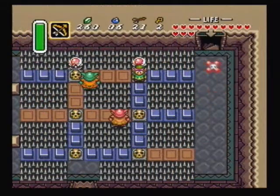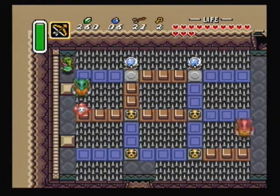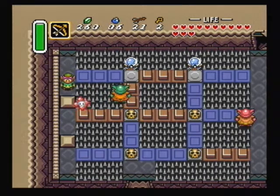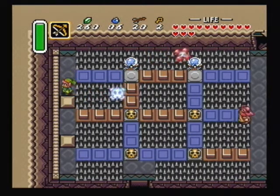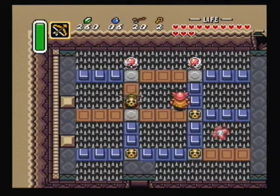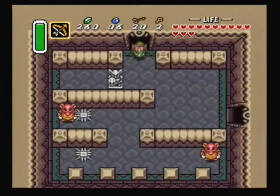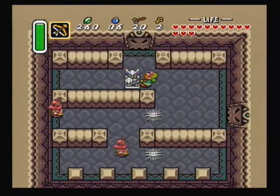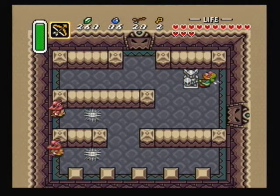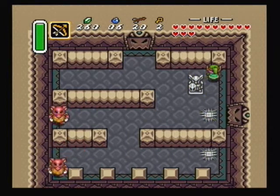Careful of the weird guys that follow your movement in this room, and that thing bouncing around of course. You shouldn't have to mess with the red one over there. Use this statue to block the little spike traps — just pull it over here, pull it down some, and then get on the other side and push it down.